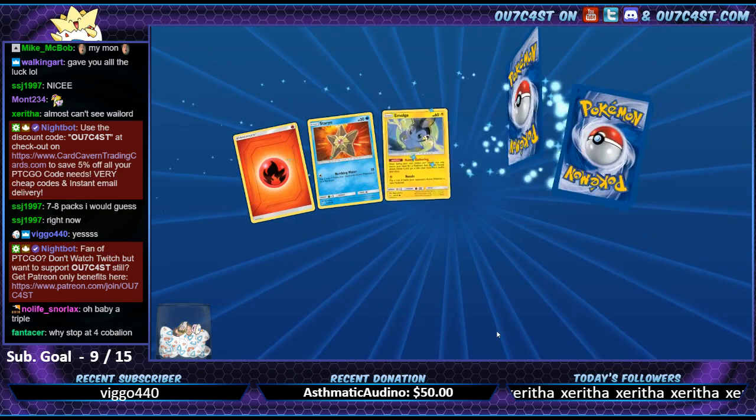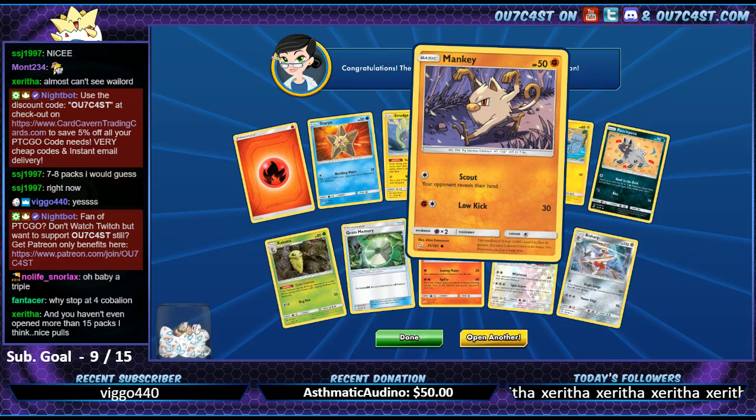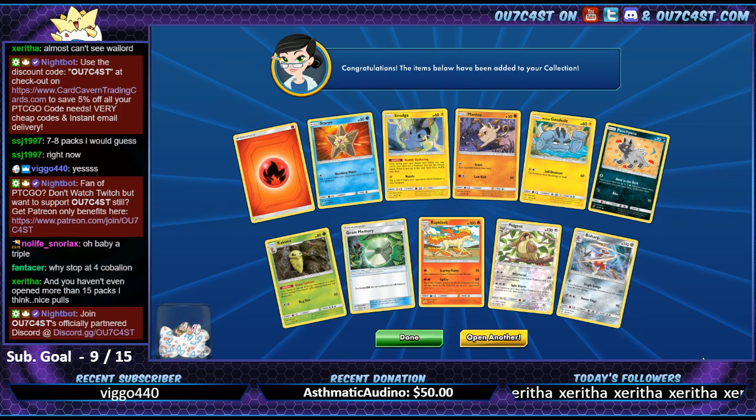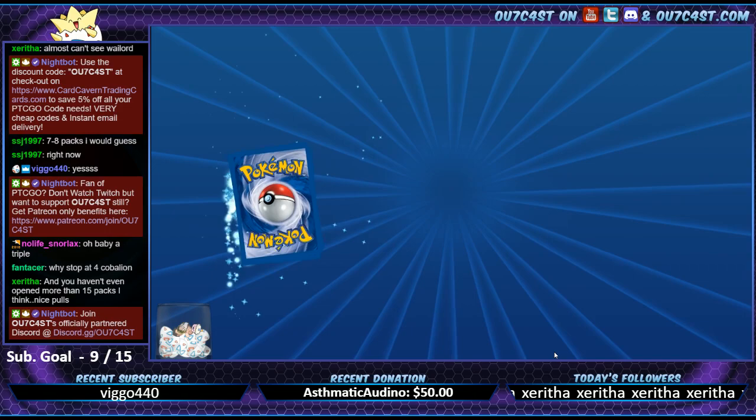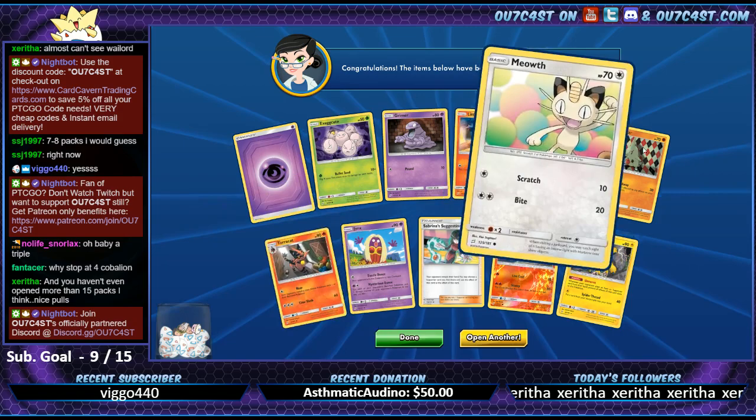Whistle Stop - that was our third one, wasn't it? I guess I'm going crazy. Puchina, Geodude, Muk, Golem. Yeah not too bad - our pull rate is not too bad. It's all going to go downhill from here though. Go Galvantula - there's Sabrina's Suggestion.